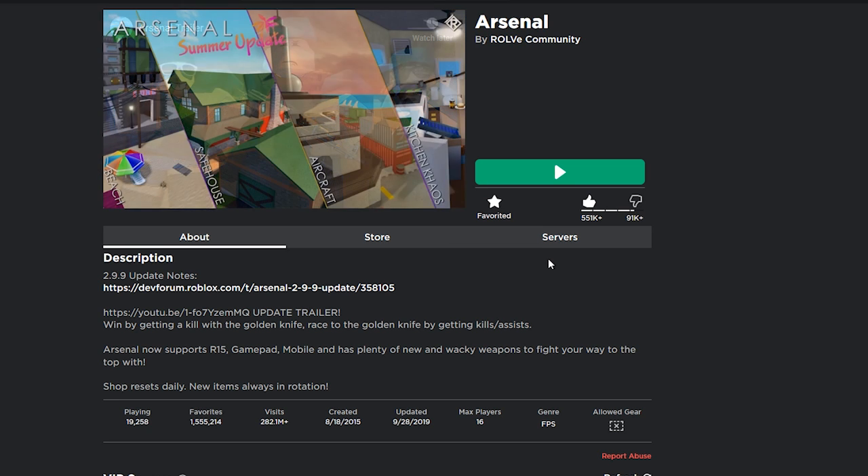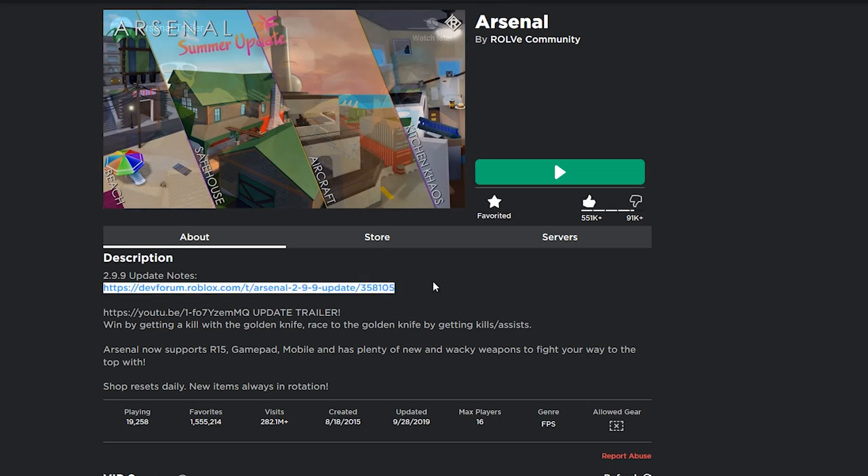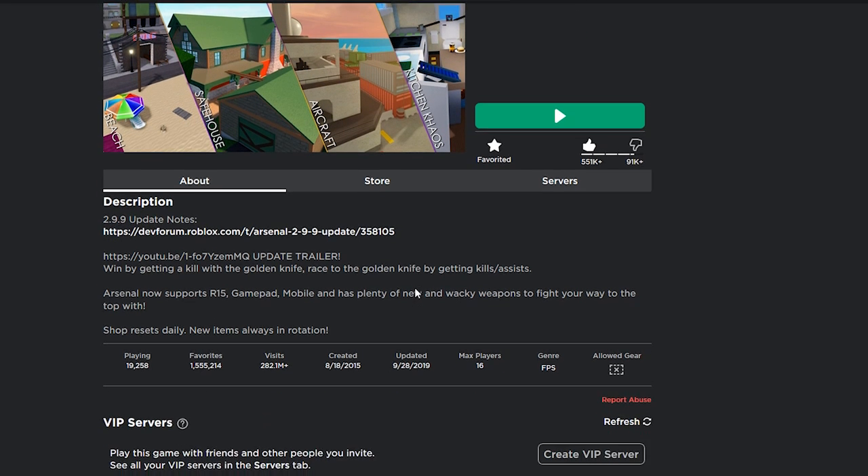All gamers, man your gaming stations. There is a new update out on Arsenal — it is update 2.9.9. It just came out. I believe they did update it earlier, but there was an issue. There was a message that said there's an issue with the update and it'll come out later. Here's the development post for it, which I will be reviewing in a second.